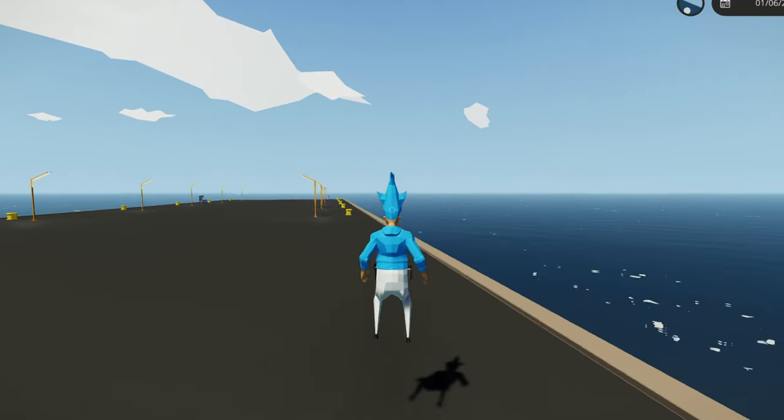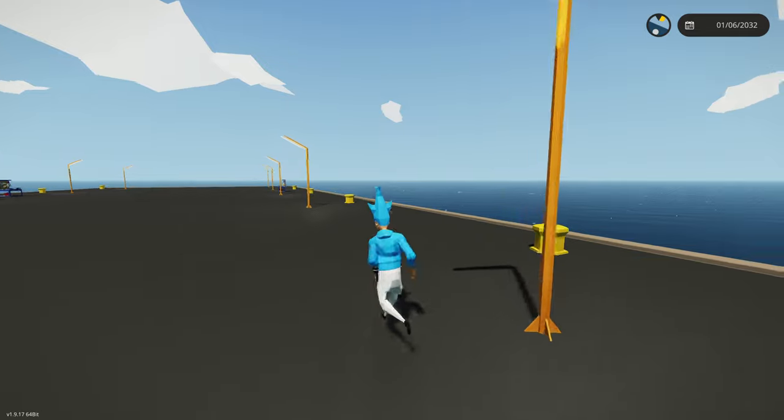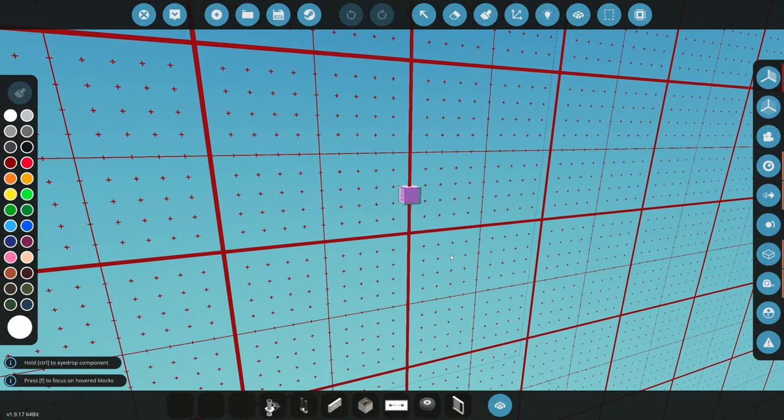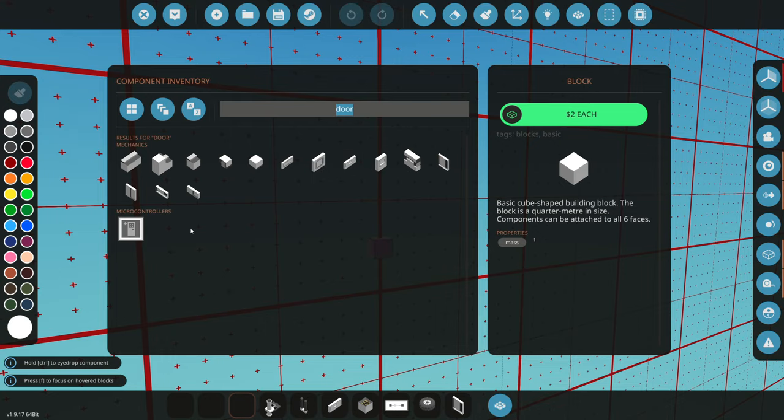I've been getting a lot of comments saying I should build some type of cruise ship, so today we're actually gonna get started on that. Let's get in the workbench and get started. We have to start on the main hull, so let's start with this.